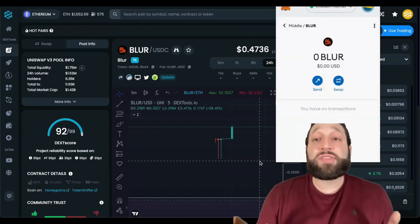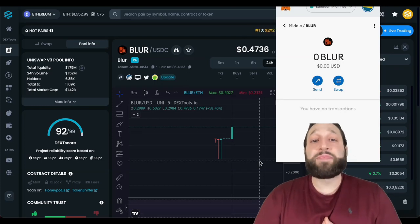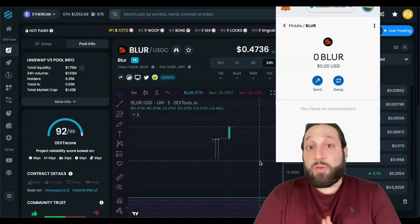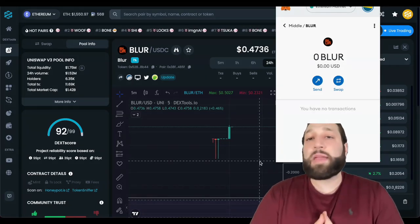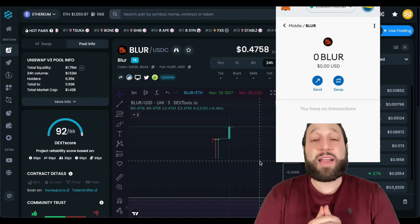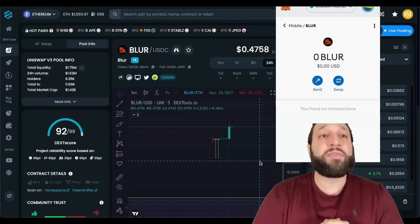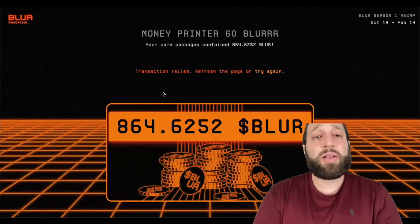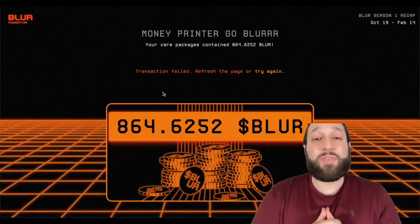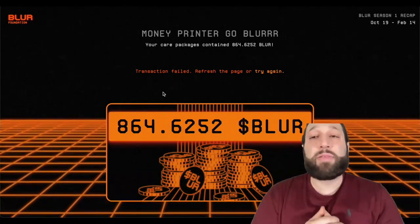No rush to do so — we have 60 days to claim them. I think we'll get the weekend dumpers out in the next few hours or days while they claim and dump, and maybe we'll see an increase in price. No financial advice, but that's just my train of thought. Head over to Blur, get your airdrop — you will have to tweet, but it's worth it for the free Blur tokens.